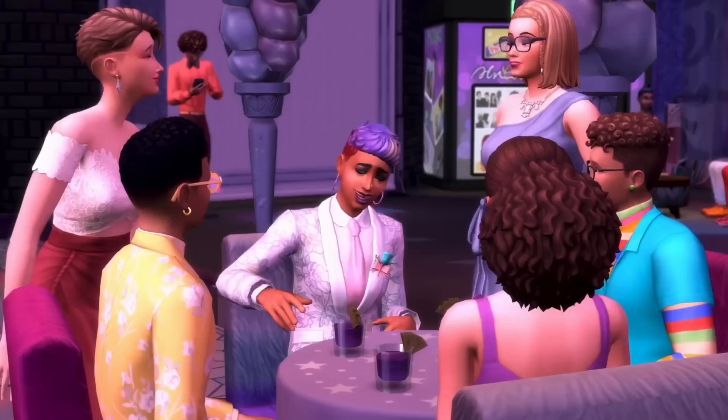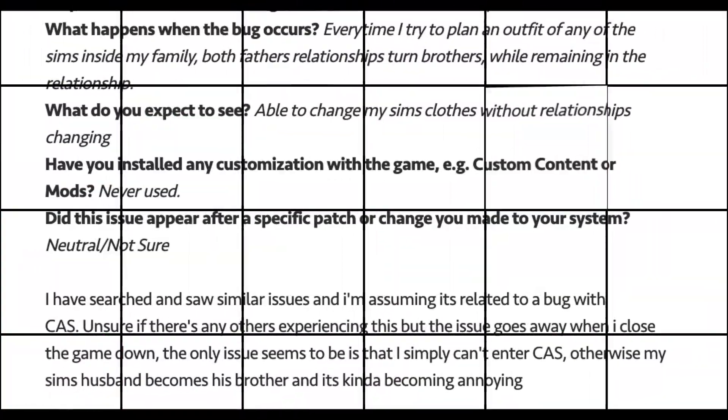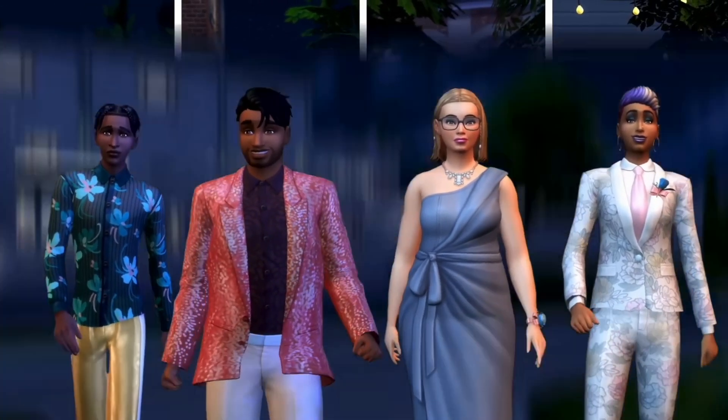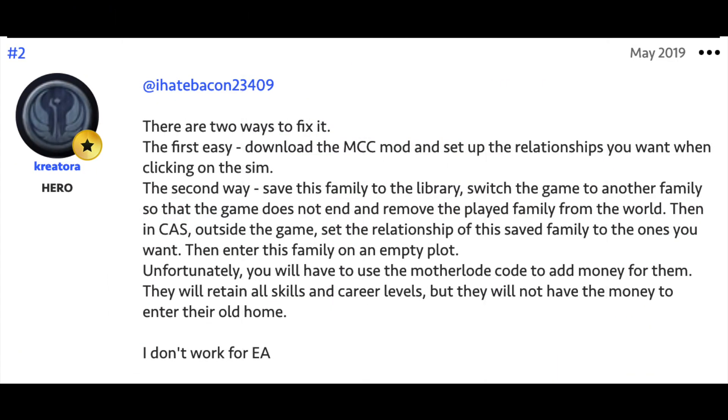Sims 4 is also causing many players to have their partners turn into siblings. This seems to happen especially when they change their Sim's clothes. A lot of players who have never used mods or CC change their Sim's clothes and all of a sudden someone they were married to becomes their brother. A solution offered is to download the MCC mod and set up the relationships as you want, or save the family to the library, switch to another family, so the game does not remove the played family from the world.